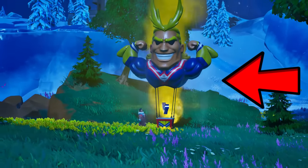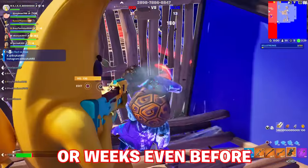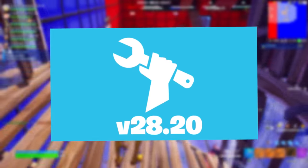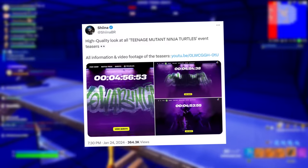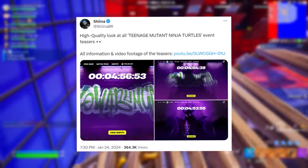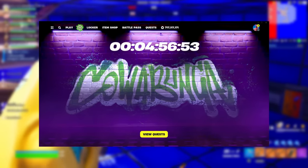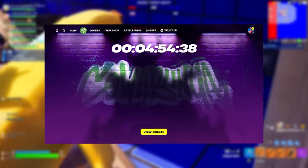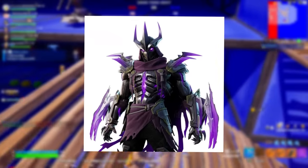Kind of like we saw with the My Hero Academia supply drops from Chapter 4 Season 1. In the next days or weeks before 28.20, or going live with that early February update, data miners have revealed a high-quality look at all Teenage Mutant Ninja Turtle event teasers. Here is the first, the second, and then the third, revealing a new skin — the enemy of the TMNT — being Shredder. You can tell this is an event or limited-time pass considering it has its own little tab.